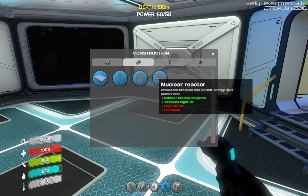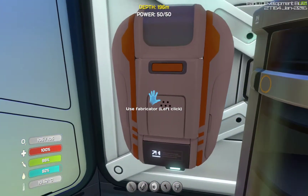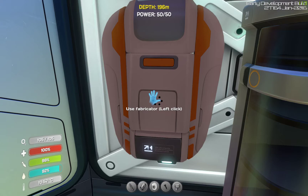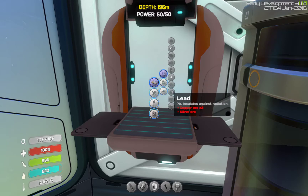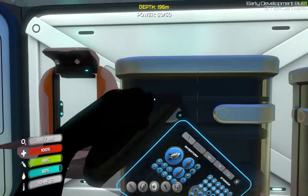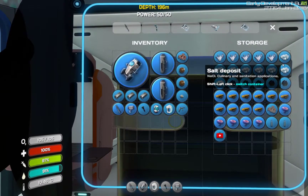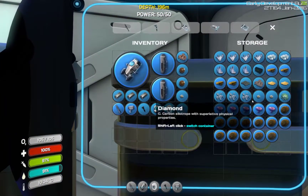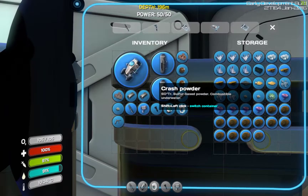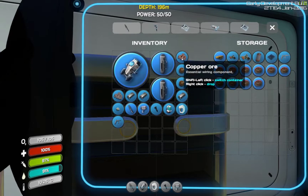Oh, I need another lead. Alright, so what's it take to make lead? That is silver and copper. One silver, three copper. Alright, what do we need? We've got one copper. We've got one silver.